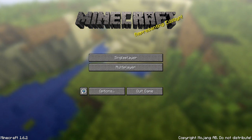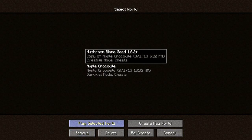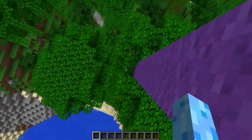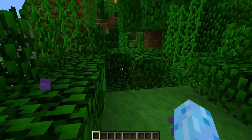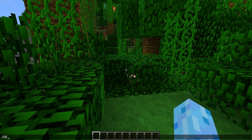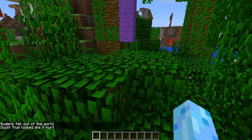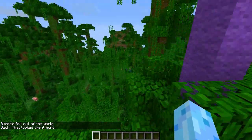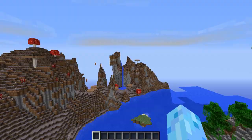If the world generation doesn't change, the mushroom biome seed will continue to be good. So 1.6.2 plus — the seed is 'apple crocodile yolo'. You spawn right over here in this jungle — this is the exact spawn right down here on this block. If I do slash kill, you can see I spawn right near it. When you spawn, all you gotta do is turn around and bam, there's a giant mushroom biome right there.